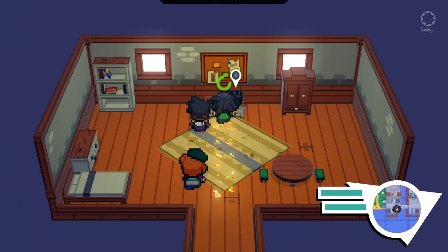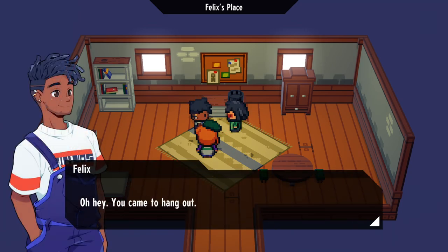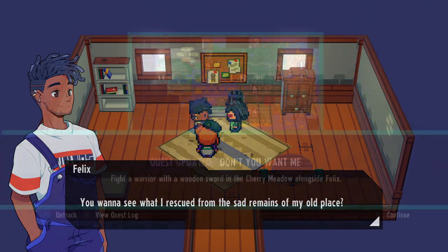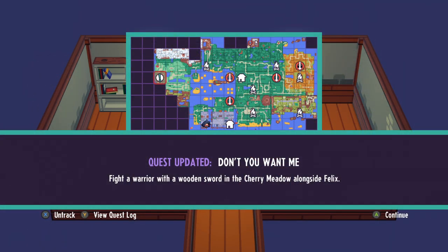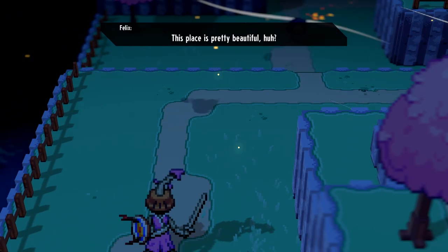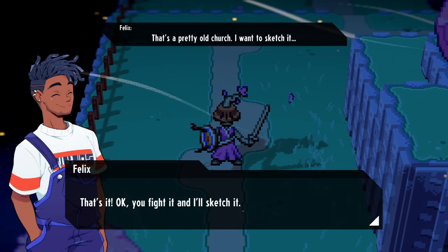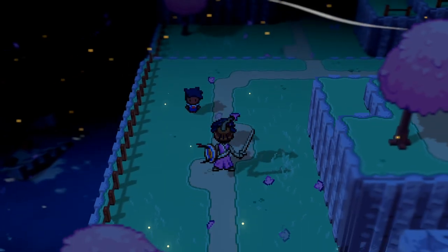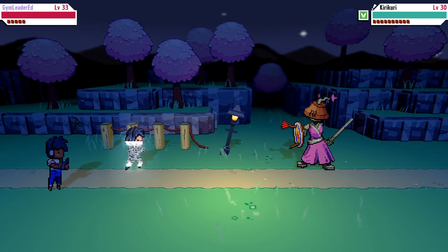From there you'll talk to him and he's going to ask for your help regarding some of his artistic endeavors, and you will have to locate a monster that wields a wooden sword. This area will then be marked on your map and all you have to do is go here and go up to this overworld monster as seen on screen. I do recommend catching it here because if I'm not mistaken the monster appears only this one time in the wild, otherwise you'll have to evolve its pre-evolution.